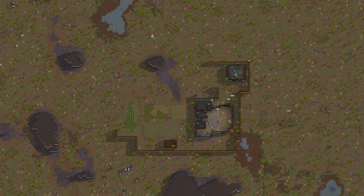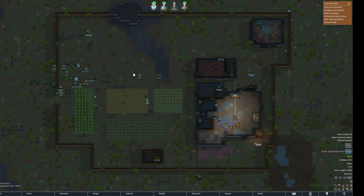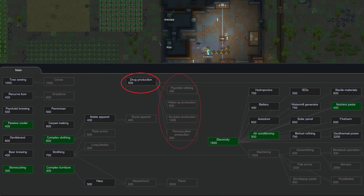We finish one month with a stable food source, crops we're making clothes and drugs with, a workshop, a storage area, animal pens, and a prisoner jail. In the next five days, we finished up our freezer and kitchen, enslaved our prisoner, and completed our perimeter wall. This colony is fully stabilized and ready to develop more artisan goods now. Researching smithing and machining would allow the production of higher-end weapons. You could also research drug production to become a rich addict society, or microelectronics to develop into bionic humans. The possibilities are endless — the beauty of this game is there are a million different ways to play it.